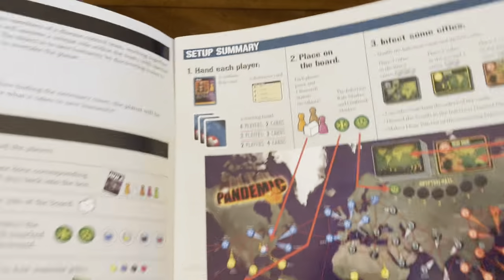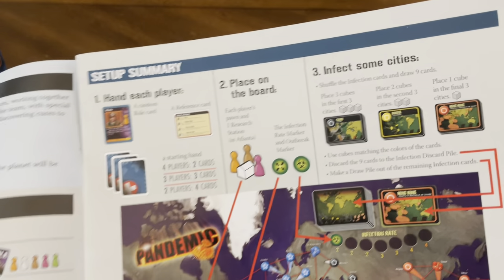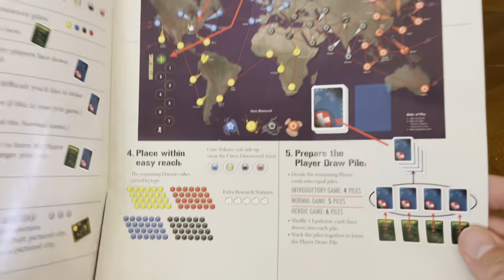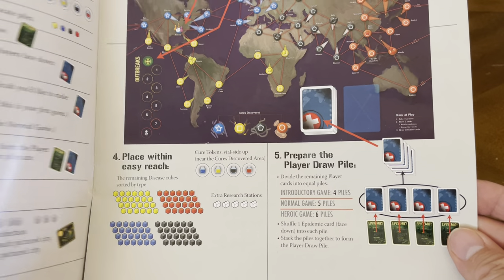It tells you how to set the game up. Game summary: hand each player cards, place pawns on the board, infect some cities, place items within easy reach, and prepare the player draw pile.